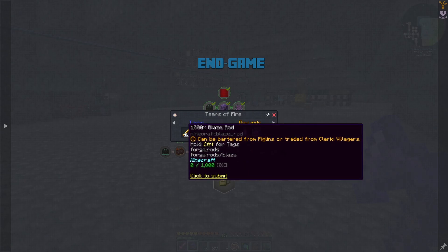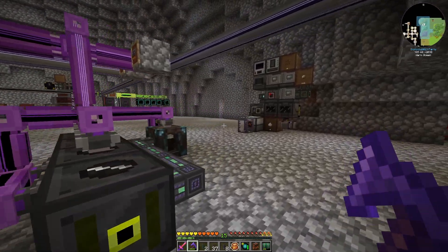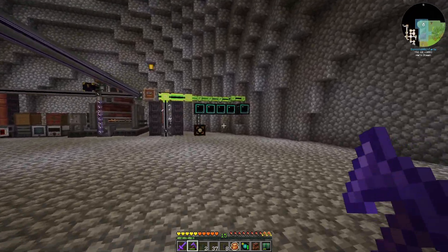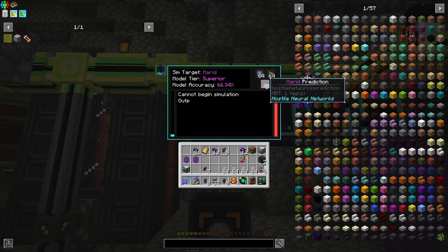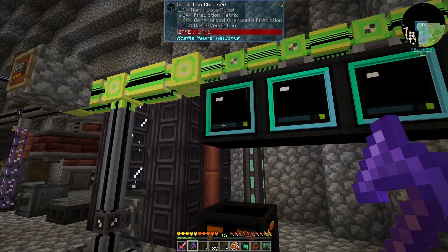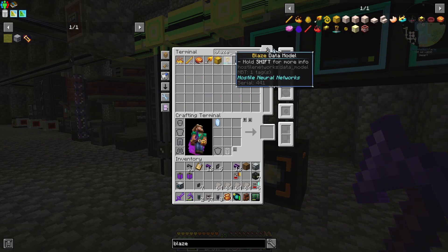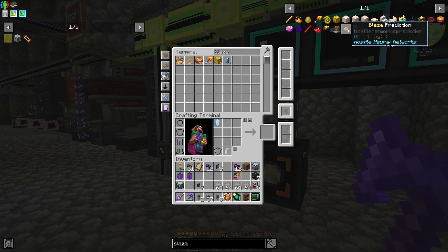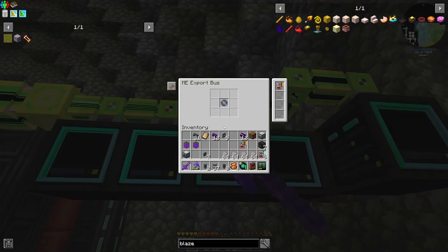Coming over to the in-game quest, we need a thousand blaze rods. Now a couple episodes back we started work on our hostile neural networks, but we ran out of stuff we needed to make our import buses to import the completed predictions. These have all kind of stopped because we don't have enough predictions in there. So let's get that wrapped up to start things off today. We need to get our blaze data model over here because we need those thousand blaze rods. We can either trade the piglins for them or we can put the blaze predictions in and just get it from here, which will be the easier choice because this is much more passive and we don't get the extra junk loot we don't really need.